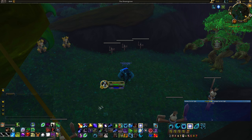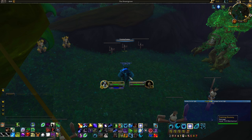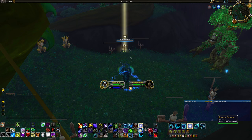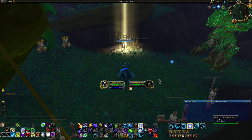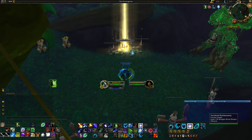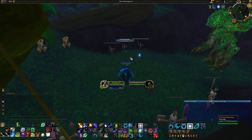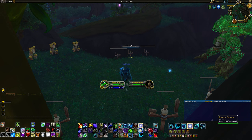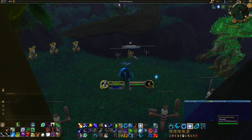In terms of utility, we have an interrupt in Solar Beam — one minute cooldown, an AoE effect that interrupts and silences enemies in the area for eight seconds. We also have a heal in Regrowth — cast it and it does a good amount of healing upfront with a small heal over time. And we have Entangling Roots for CC — cast it on an enemy and it's rooted.